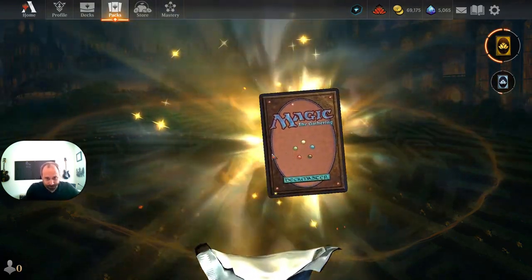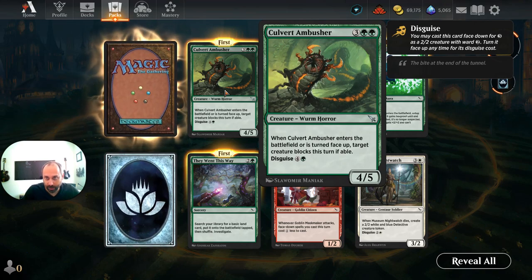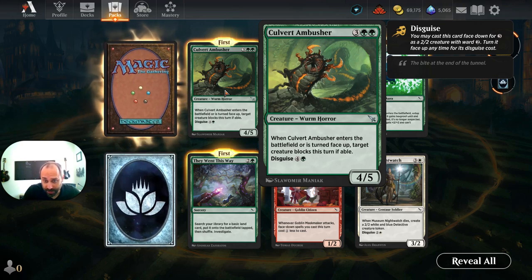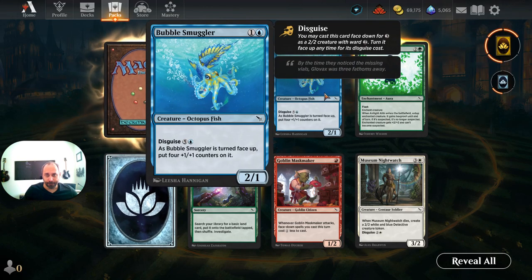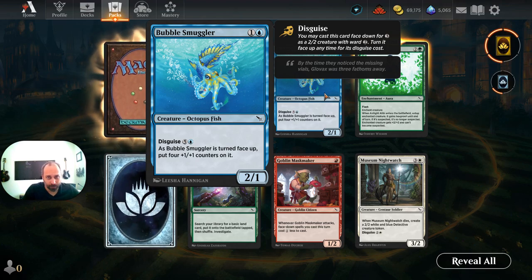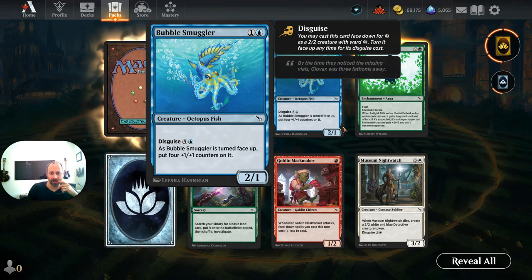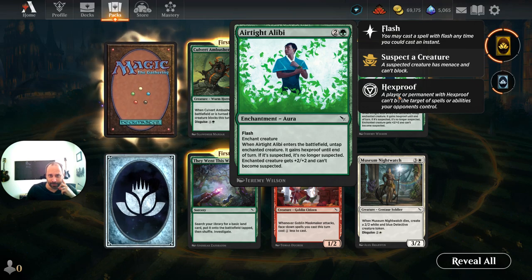Moving into Murders at Karlov Manor pack number ten. We've got Culvert Ambusher, a four-five Worm Horror for five mana in three colors including green — when it enters or its turn face-up, target creature blocks this turn if able. Fine limited card but we'll never play it in standard. Bubble Smuggler is an Octopus Fish — there are some weird cards that interact with Octopi, Serpents, and Leviathans, but they're all high mana cost and a two-one rate isn't great even for blue.